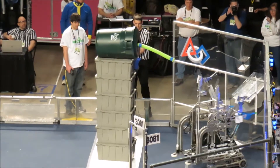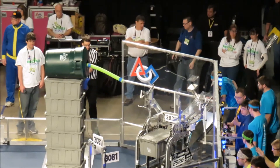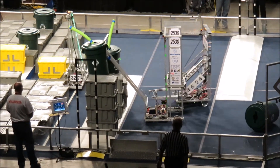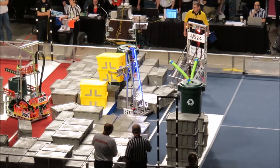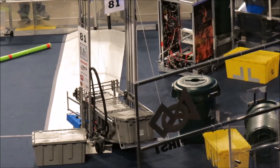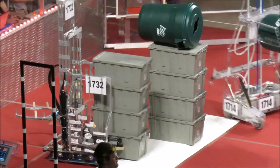Red Alliance is going to stack their own. Here comes the competition stack at center step. Team 269 is second down, goes up being good — three totes, 1740 now, and they come for the container. Places it on top of that stack of four.